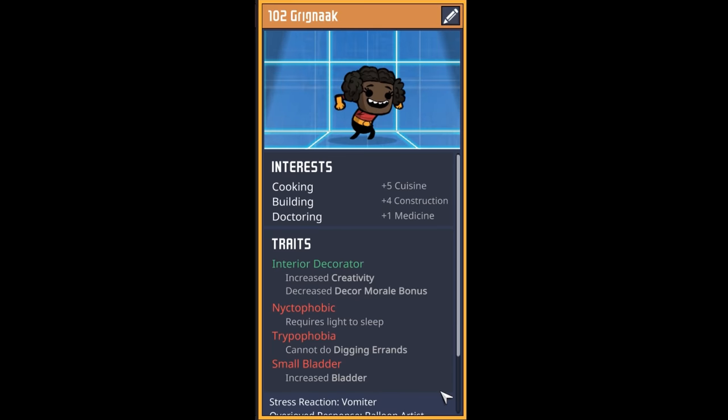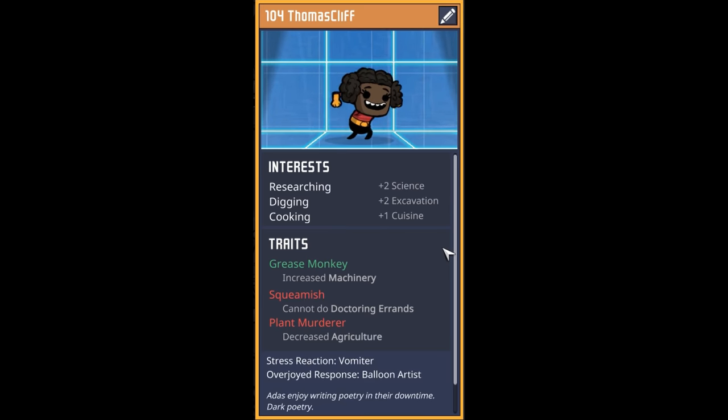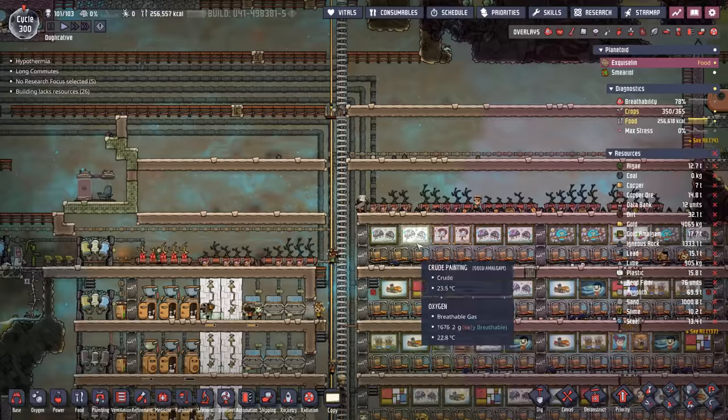Our next dupe has nyctophobia, trypophobia, and a small bladder but was the best of three options. On the flip side they're a cooker, builder, and doctor with some interior decorating skill — welcome to dupe number 102 Grignac. Dupe 103 Bara enjoys decorating, tidying, and rocketry and has a small caregiver trait, but also has noodle arms, kitchen menace, and pacifist. Dupe 104 Thomas Cliff is a researching, digging, and cooking expert with grease monkey — not great with plants or doctor errands, but overall decent.